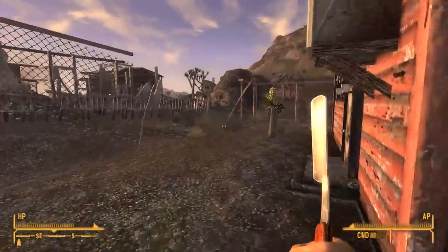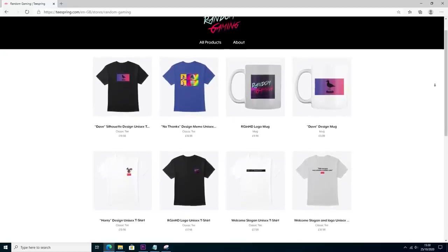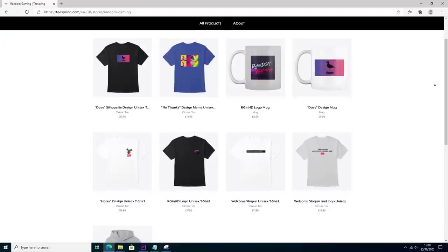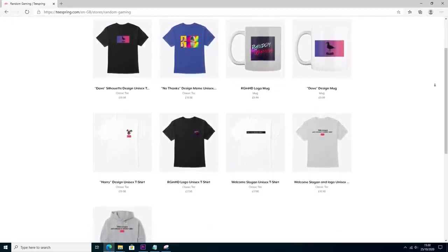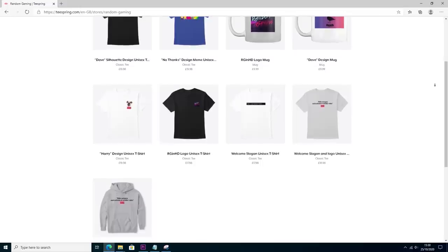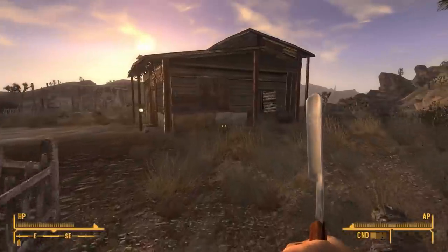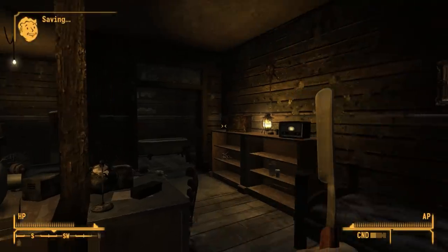Anyway, thank you very much for watching. If you enjoyed this video leave a like, if you didn't leave a dislike. Take a look at some of the merch at the official Random Gaming in HD store over on Teespring — we've got a couple of new t-shirts and a few mugs, and we're adding stuff all the time. Subscribe to the channel if you haven't already, and hopefully I'll see you in the next one where I think we'll finally get around to checking out that Windows 98 gaming rig.